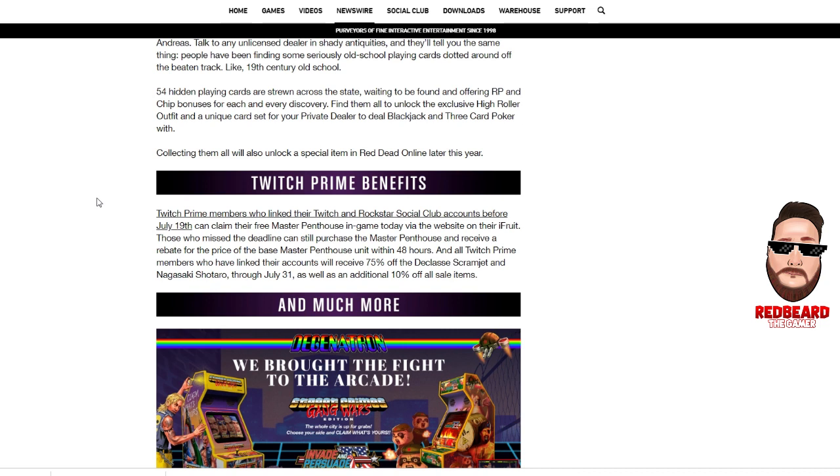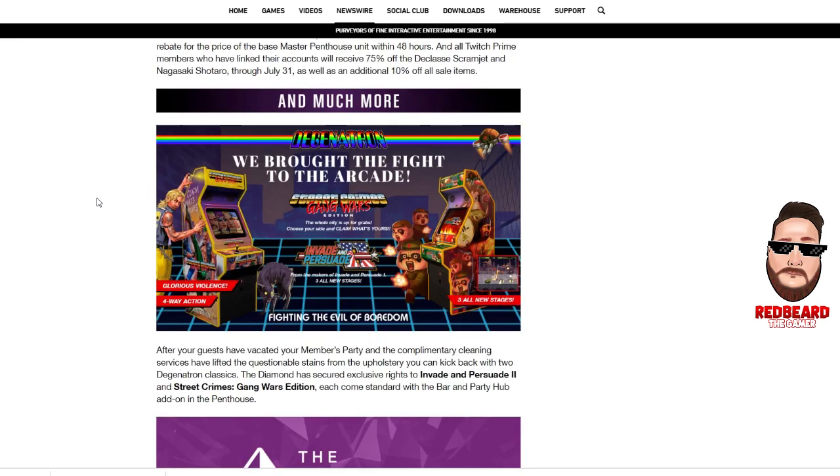There are a lot of bonuses — remember to try the Twitch Prime benefits and make sure to link your account. You can get the penthouse, which is 1.5 million dollars, for free. There are also add-ons to your penthouse, and the Invade and Persuade 2 and Street Crimes Gang Wars editions have new levels — it's a pretty cool little game you can play.